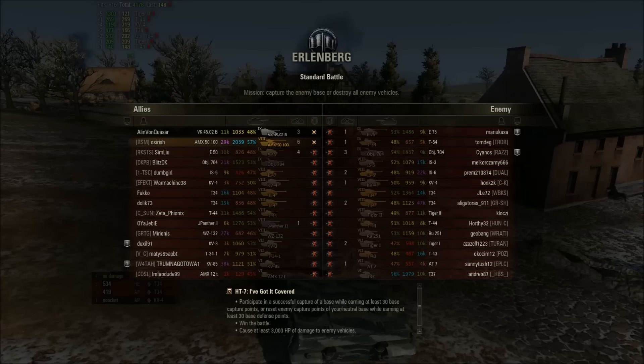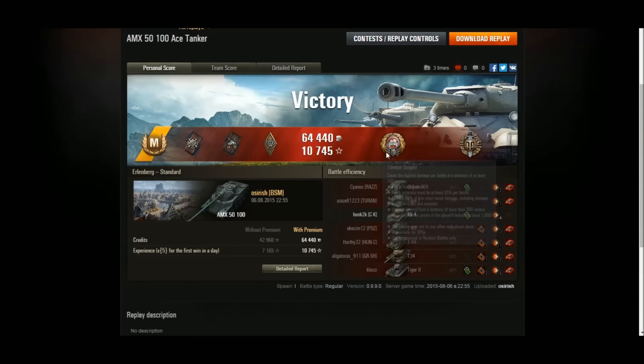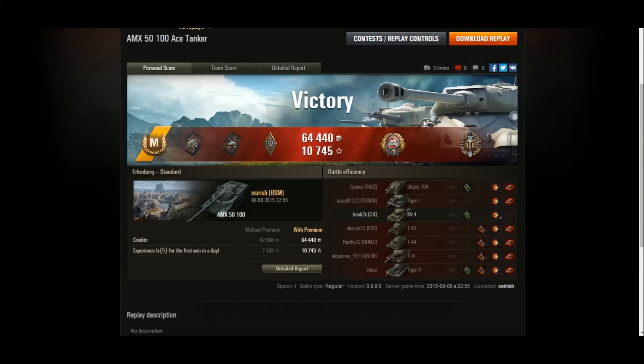Heavy Tank 7 mission finished as well. In addition to the ace we also picked up Sniper and Top Gun — not unsurprising in this tank because you do have to play it slightly back from the front line as a support tank. Make sure there's always a fallback position so once you've unloaded your magazine you can get back into a safe position to reload. While reloading and under no pressure — relocate. It took me a long time to get used to this tank. I didn't like it when I first started playing it, found it quite frustrating, but towards the end I've really started to enjoy it.